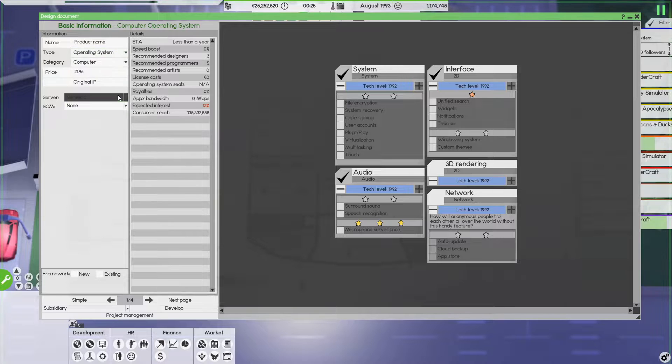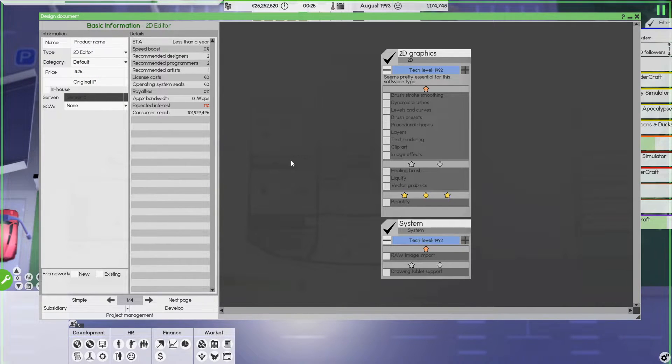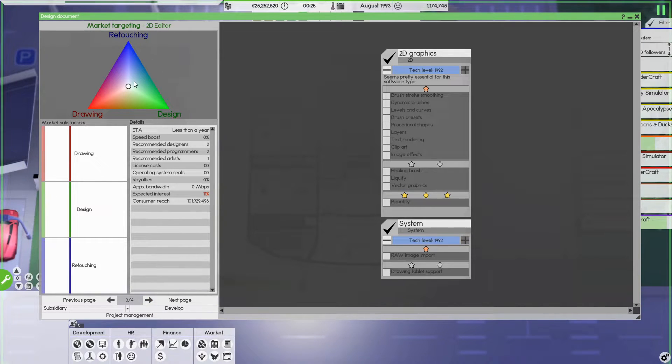Now, create a product — first of all, you have to choose whatever you want to create. For this example, let's go for an antivirus, though actually the editor is probably the one most people start with because it's the easiest one to make a decent product out of. So that's another thing you could use to your advantage. Now, how are you going to create a product? You have all the features here, some information about the product, and you can go through these pages to add more retouching, drawing, or designing to the editor — it's kind of up to you.